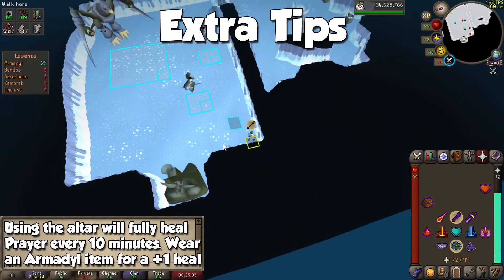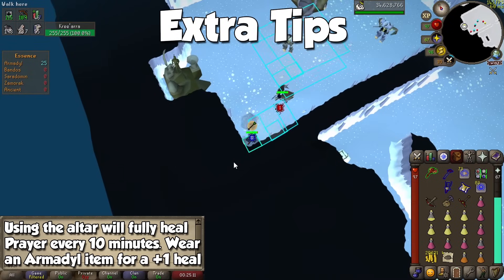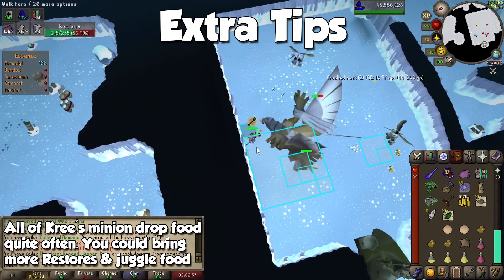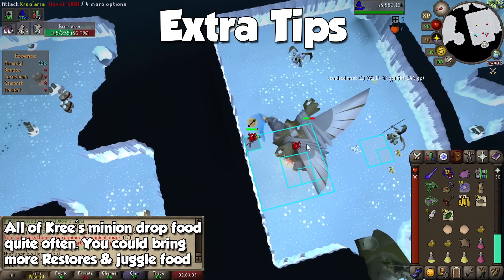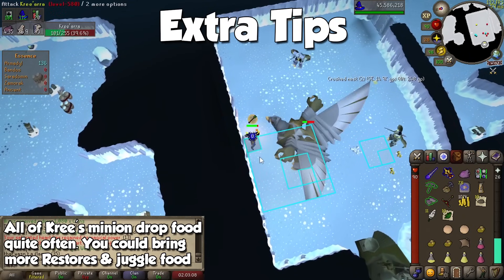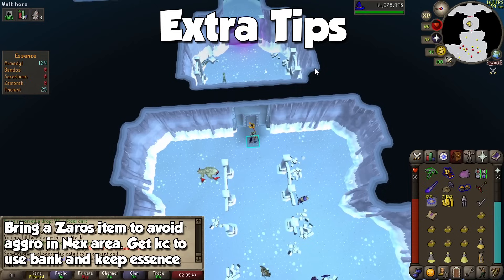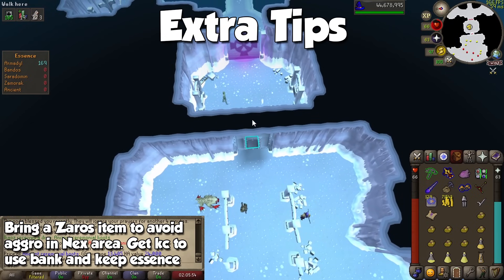For extra tips: if you're wearing an Armadyl item, you can click on the altar every few minutes to fully restore prayer points plus 1. Check your game chat to see how long you have until you can do this again. Just like Bandos, all 3 minions have a pretty good chance to drop food like manta rays and tuna potatoes, so once you're comfortable, you can bring a maximum of 3 brews for emergency and juggle food as minions drop it. If you bring a Zaros item, you can teleport out via the altar, go to the ancient encampment, and bank there to keep all of your Armadyl essence so you don't have to use another ecumenical key.